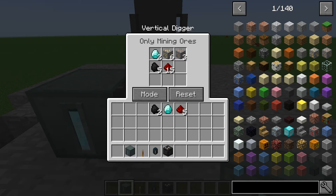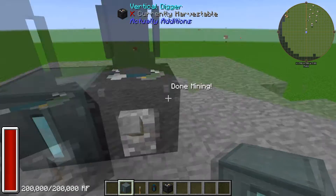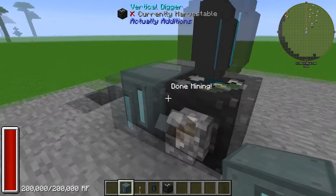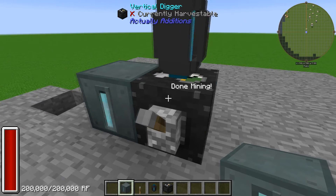There you go — we are mining nothing but ores. We've got two diamond loads, gold, redstone — we're good in business! You can just pump this out into your chests or send it off to your smeltery factory. That is pretty much how the Vertical Digger works.